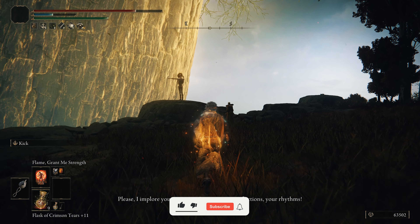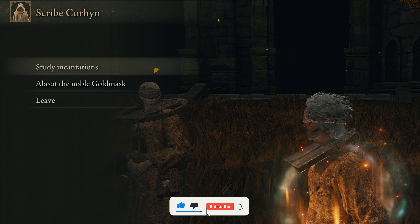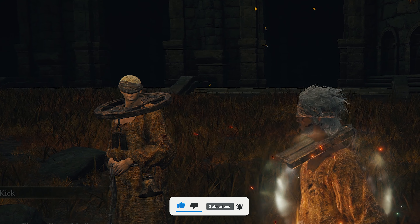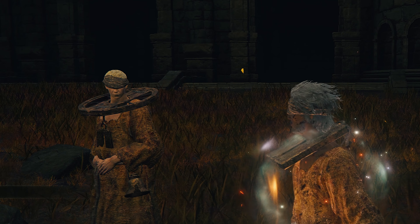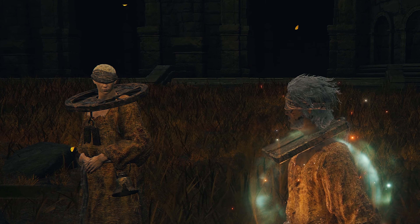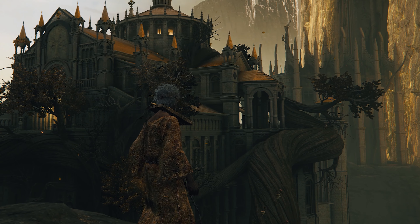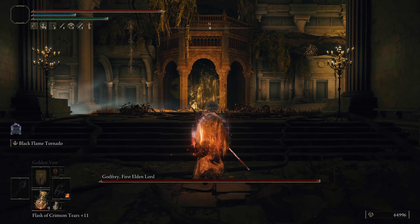Speak with Corhyn and ask about the Noble Goldmask. He will explain that Goldmask is trying to solve a riddle, and it's up to you to solve it — specifically, who exactly was Radagon? To help Goldmask solve his riddle, we're going to need to defeat Godfrey the Golden first, as we need a Site of Grace to grab the next item.